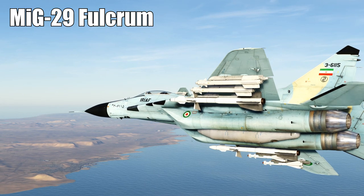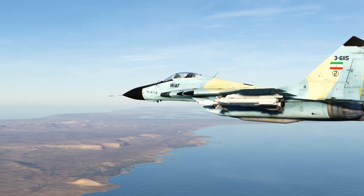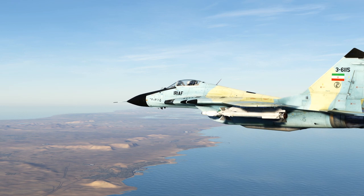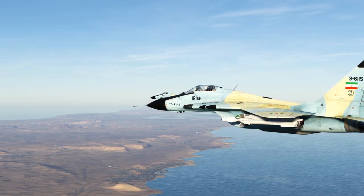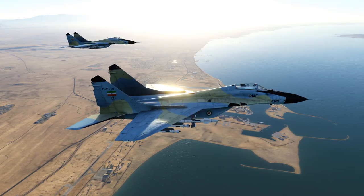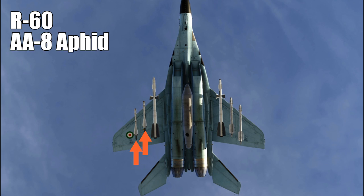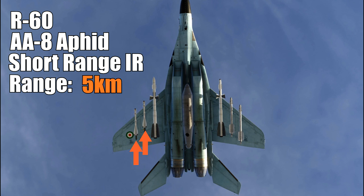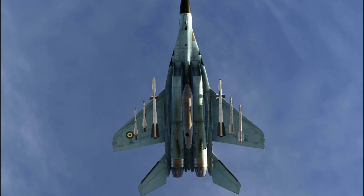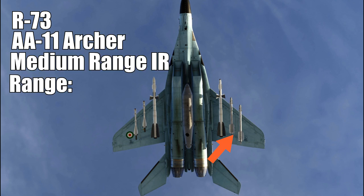Next up is the MiG-29 Fulcrum — one of the most deadly aircraft in DCS World. There are two variants: the Alpha and the Sierra, the Sierra being the more dangerous one, as it can carry the AA-12, which is the Russian AMRAAM. Lots of aircraft use the same radar as the MiG-29, so knowing if it's a 29 or a 27 locking you up is very difficult. It carries the R-60, the AA-8 Aphid — short-range infrared, range about 5 kilometers. It also carries the R-73, NATO name the AA-11 Archer — a medium-range infrared missile with about 15 kilometers.